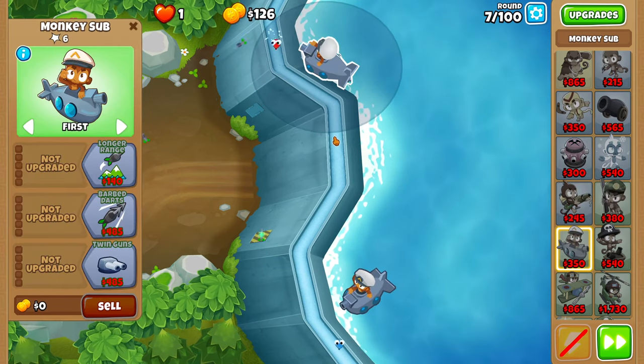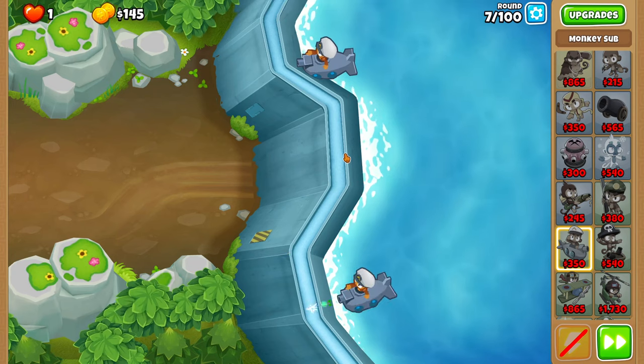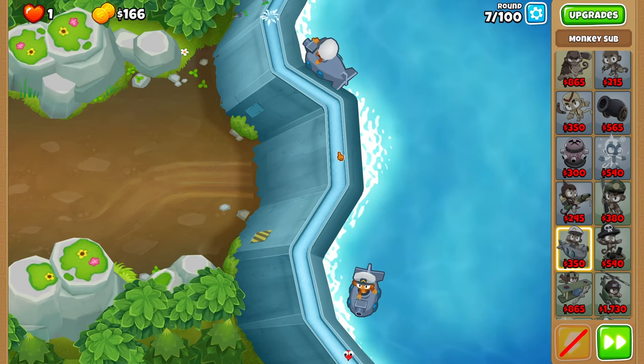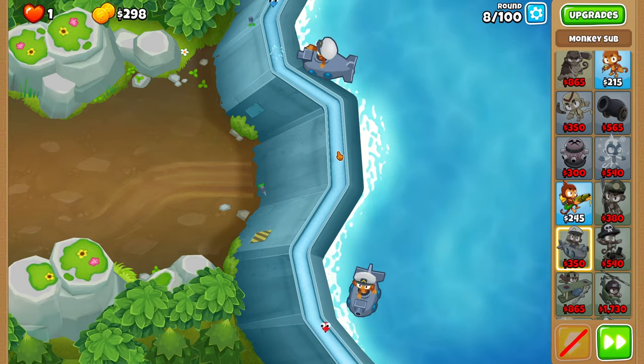If a blue makes it through and goes up, you probably can't win. But once you've placed both subs, you can just AFK until the end of round 10 because we don't have to do anything.